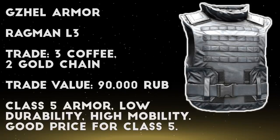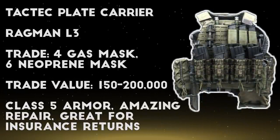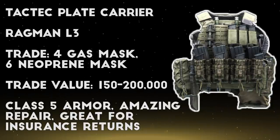Another barter trade that I think goes under the radar at Ragman level 3 is the Gazelle armor in exchange for 3 coffee and 2 gold chains. The Gazelle is a solid budget class 5 armor, and if you hit the market at the right time this trade can be as low as 80,000 rubles, since coffee is sometimes only 10k on the market. Finally we have another TacTech barter in exchange for 6 neoprene masks and 4 GP5 gas masks. This one is kind of a tricky barter since both items are somewhat rare, and the gas mask takes up a lot of space to store. However, sometimes they're really cheap on the market, and this trade can be a great deal for the TacTech.